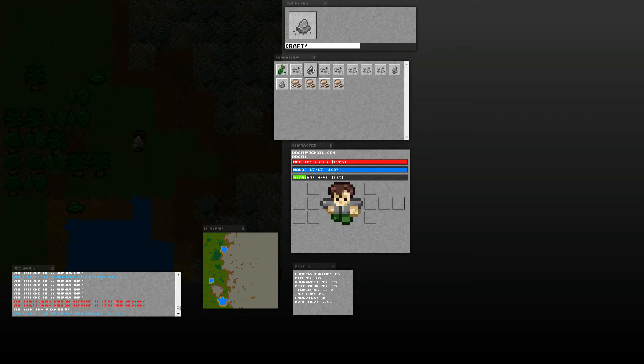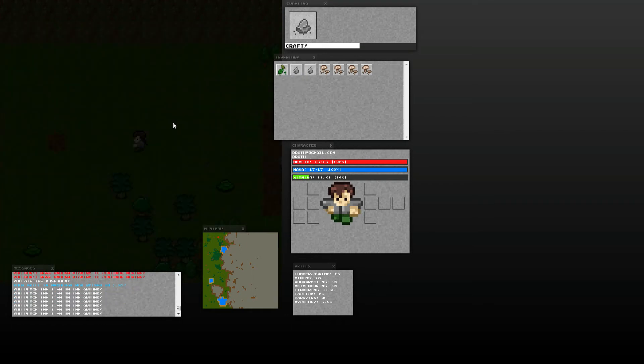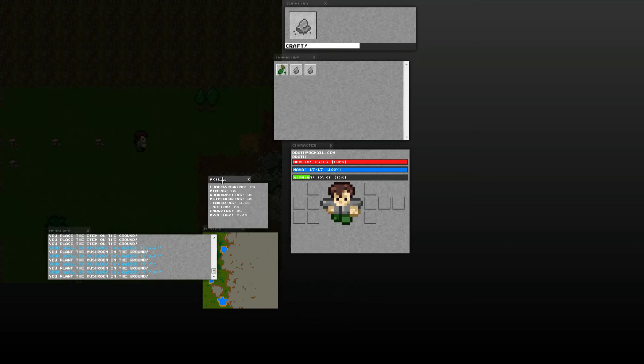The other thing you can do with mushrooms is plant them. I've implemented dropping items, so you can drop any item using right-click. So say I want to get rid of all these stones. The difference with mushrooms is you don't drop them, you plant them. And if you notice, my ecology skill is going up, which is the study of fungus and mushrooms — which was kind of a joke, but it's kind of neat, so I'm leaving it in for at least the foreseeable future.